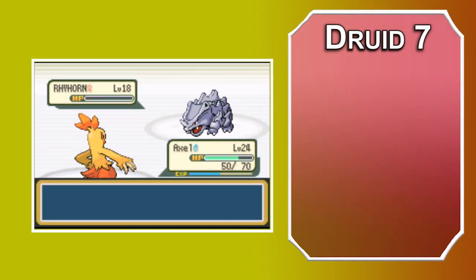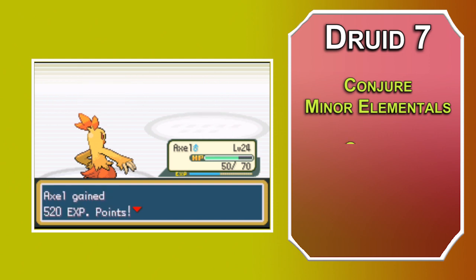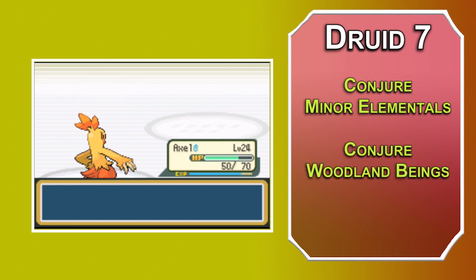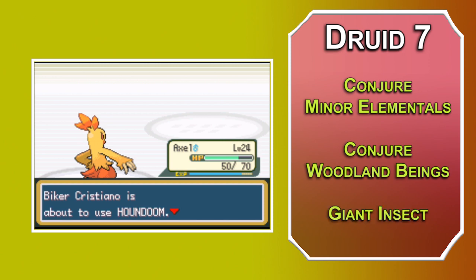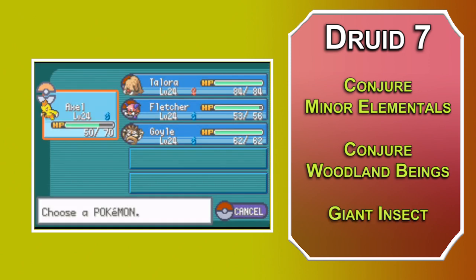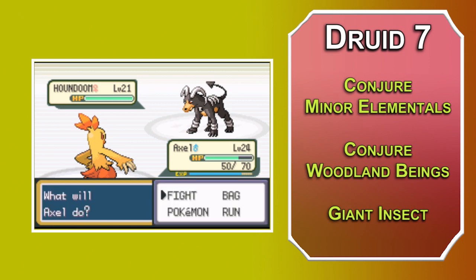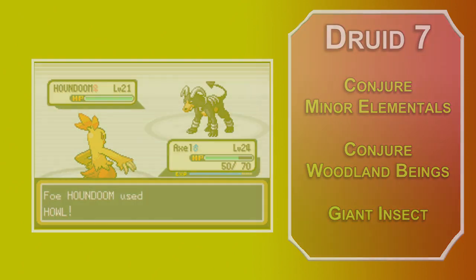At 7th level, you can learn 4th level spells. Conjure Minor Elementals is the same as Conjure Animals, but you summon Elementals instead of Beasts. Conjure Woodland Beings is the same but with Fae. Giant Insect lets you make some useful Bug types — you can create 10 Giant Centipedes, 3 Giant Spiders, 5 Giant Wasps, or 1 Giant Scorpion. So Scolipede, Ariados, Beedrill, or Drapion — whatever your little bug trainer desires.